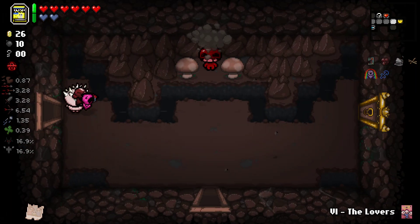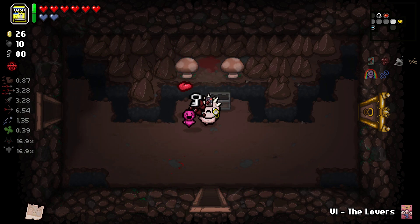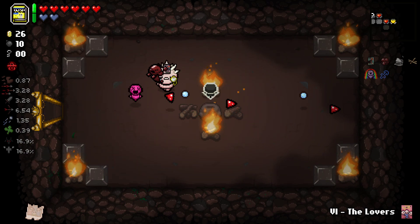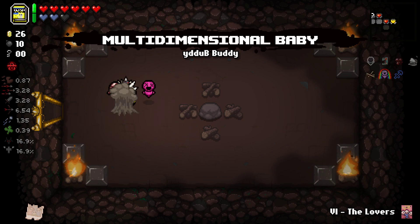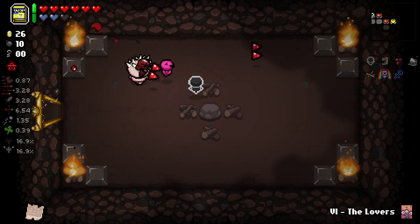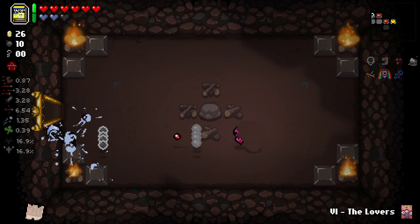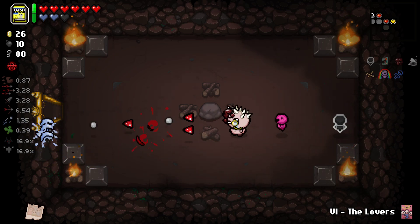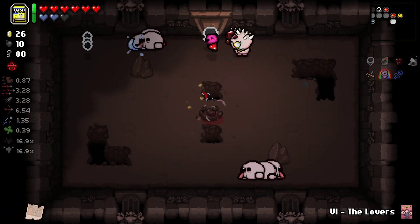Interesting. If we get a blood donation machine that will be pretty cool. A key - I would like another key for the shop as well because I do have the money. Multi-dimensional Baby - it kind of follows on a slight delay of where I am. If my tears go through it, it doubles the tears shot. I think it gives range as well. I don't know if it does shot speed - it looks like it's going kind of fast, so maybe it might.